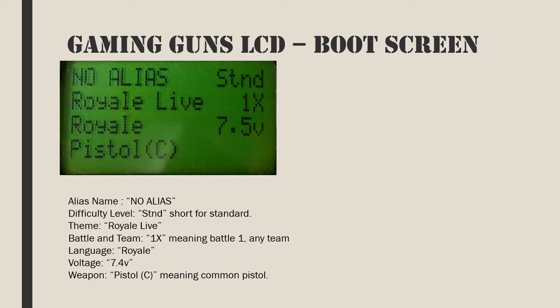Importantly, for devices to work together they have to be on the same battle. Gamers set to the same team can't shoot each other unless friendly fire is turned on. The third line starts with the language and on the right is the voltage of the device. If the unit is below 6 volts, it should be recharged before use. The bottom line will scroll through the weapon emulations currently in force and also the current code version.